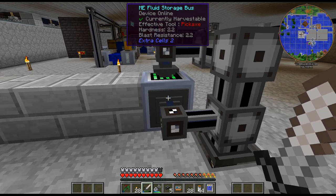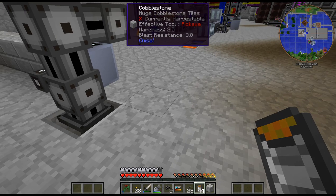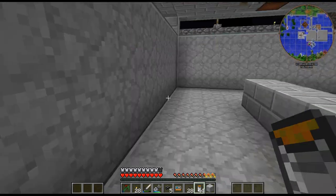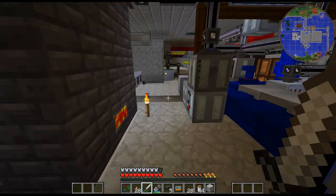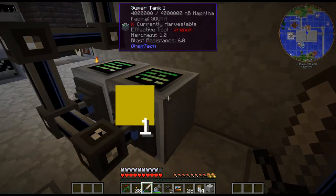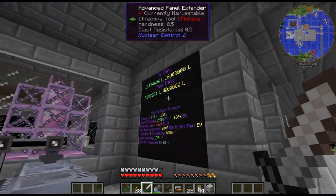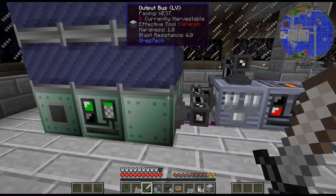I'll have 16 export buses and 16 fluid storage buses eventually. I've noticed when I've done one away from the wall it gets a bit claustrophic, but I have such a large area we don't need to worry about that. There's a naphtha tank — I'm already full up on naphtha. I've turned the fuel production off because I was actually full on fuel, up to about 4 million fuel. I am losing a bit of power though, because I have my blast furnace running.